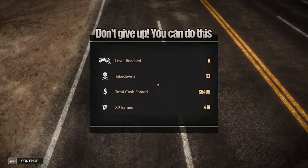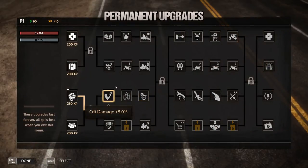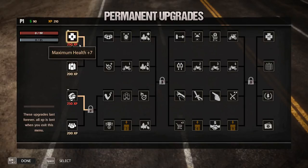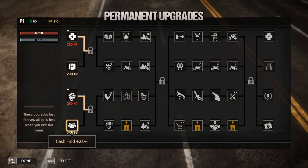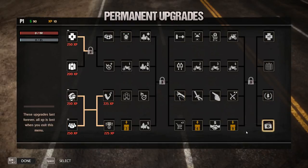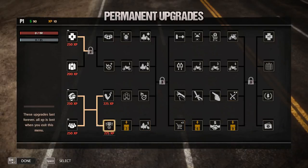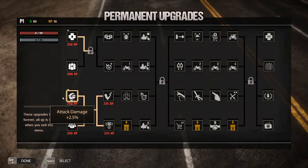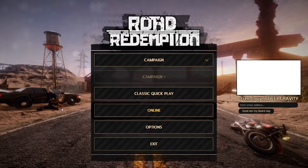That was the first run — not an easy game. We got 53 takedowns, reached level 6 with 5,495 cash earned and some XP. Now this is what I'm talking about with permanent upgrades — as you go throughout the game you get stronger and stronger. Our issue here was health, so let's get that health upgrade. There are also options to jump to level 3, level 6, and level 9 with permanent upgrades, which helps you get deeper into the game. That's a crash course into what Road Redemption is all about. I hope you guys enjoyed checking it out. Thanks again to Tripwire Interactive for sponsoring this video — link in the description. Thanks for watching and I'll see you in the next one!